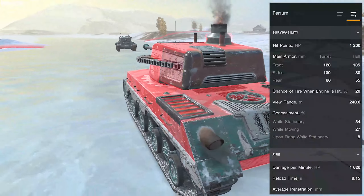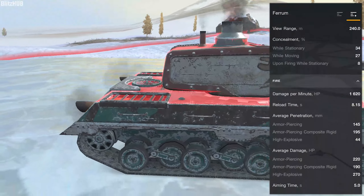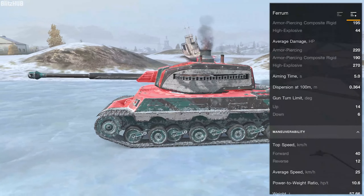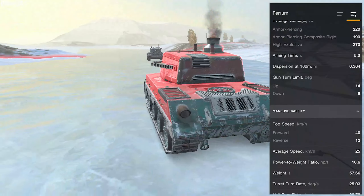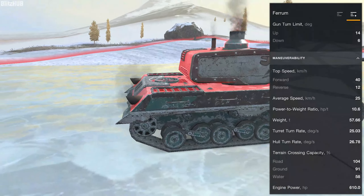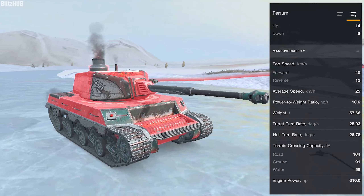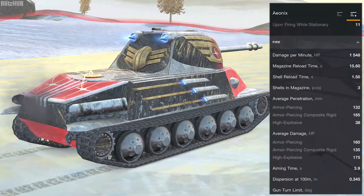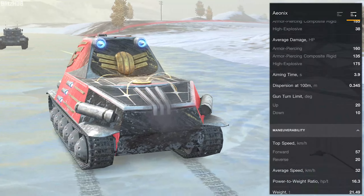Here we have the last two tanks we want to show you. They may be the least interesting ones, but I think they also deserve some attention. Let's introduce the Junu and the Skoda T25 Battle Pass versions. Just like the STRV-81, there seem to be slight differences in statistics when compared to regular tech crew variants, but most likely nothing to be excited about.